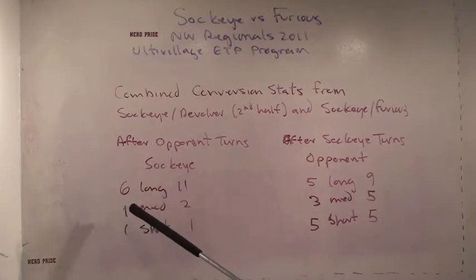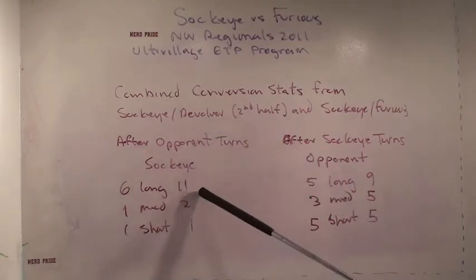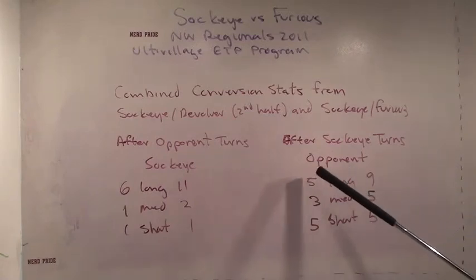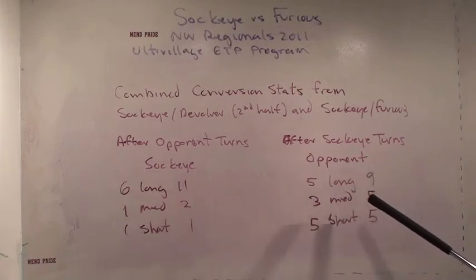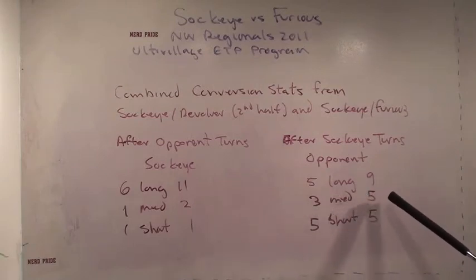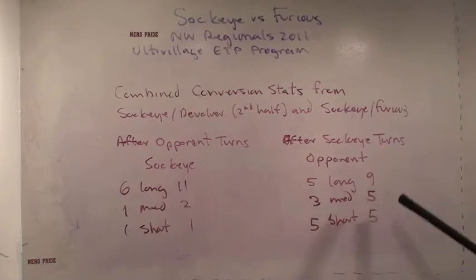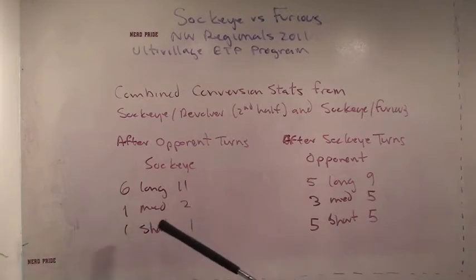A medium field twice converting once, and a short field once converting once. In those games they got three gifts from their opponent, converting two. After Sockeye turns, the opponent had a long field nine times, converting five — again roughly half. So Sockeye and their opponent in this regard are not that much different. But the difference is Sockeye gave their opponent a medium field five times resulting in three goals, and a short field five times resulting in five goals. So their opponents got ten gifts from Sockeye resulting in eight goals, and Sockeye only got three gifts and two goals. That's really the difference in these two games.